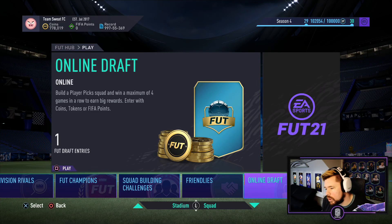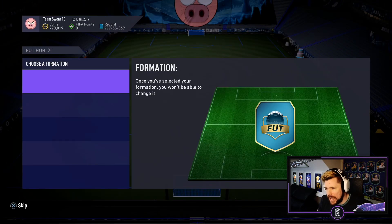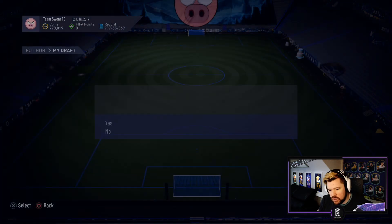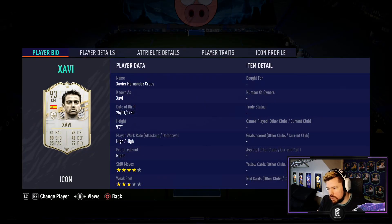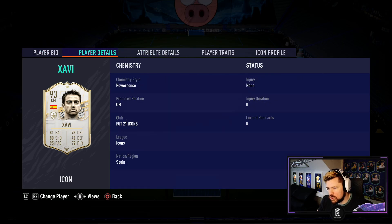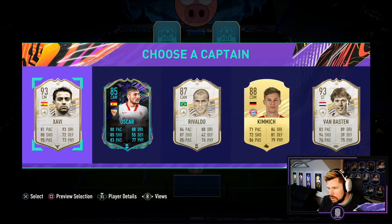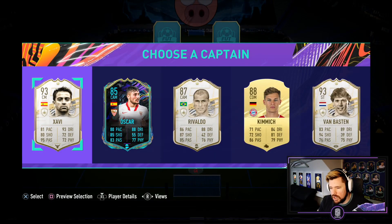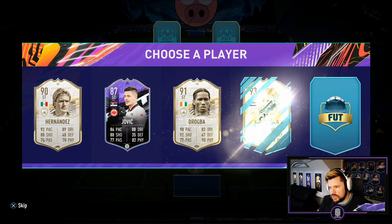What's up guys, Nepenthes here, welcome back to another episode of Draft to Glory. EA have added icons to draft for a short while. I don't know how long we're going to have these icons, but come on, give me Ronaldo. I think I might take Xavi — four star, three star on this version, great dribbling, great passing, 90 stamina. I want to take Xavi; let's try and do as many drafts as possible before these icons go out of draft.